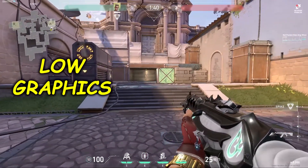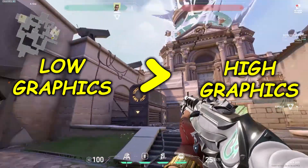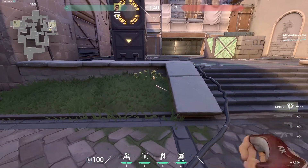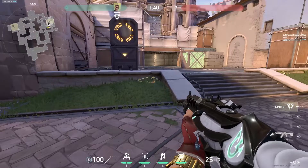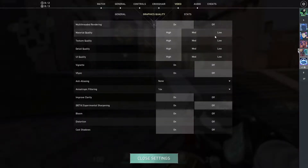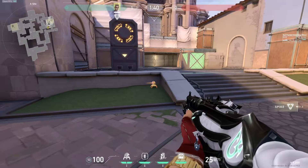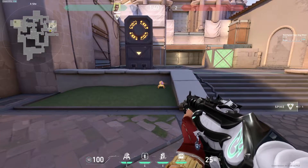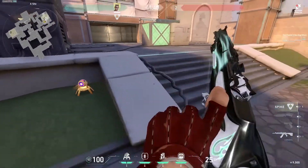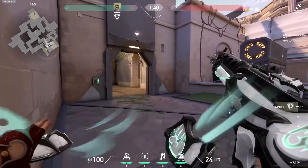Here's the reason why low graphics is way better than high graphics. On high graphics, Ascent is really beautiful, but with Chamber you can place your Chamber Trap right there on the grass next to the staircase. People playing with high graphics would not be able to see it. But if you play with low graphics, the grass disappears entirely and the Chamber Trap is very obvious. Add that to your reasons why low graphics settings are better than high graphics settings.